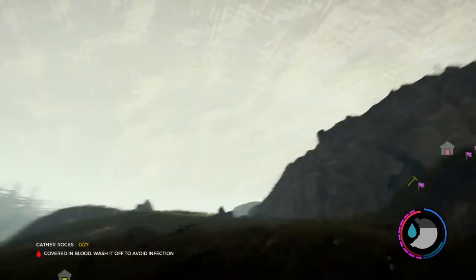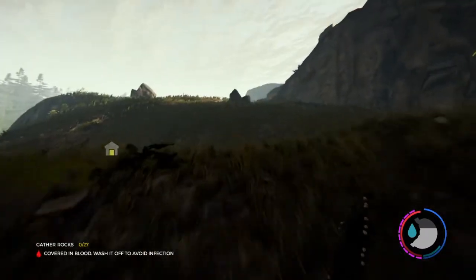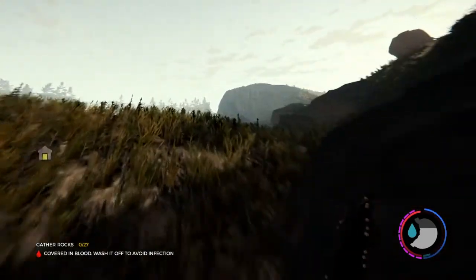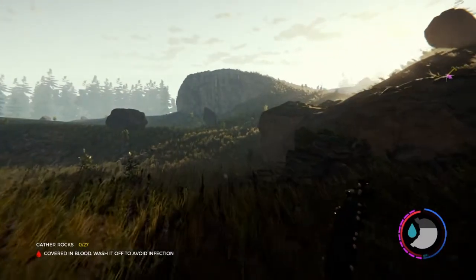Stop following the shoreline. The cave is one of the ones where you climb down a rope, not a crawl space. So if you find one with a crawl space, don't go down there — that will lead you the wrong way.